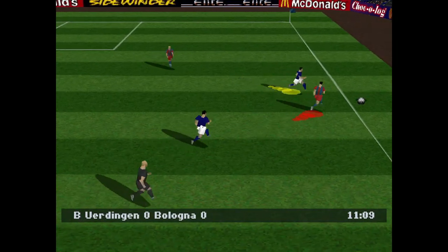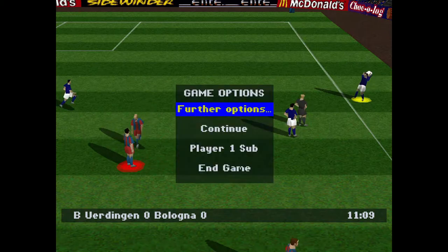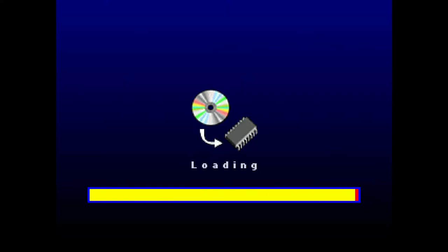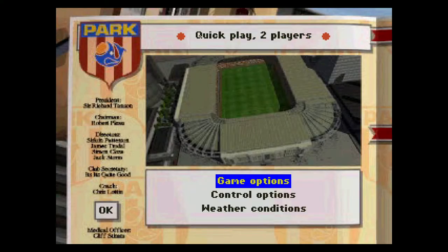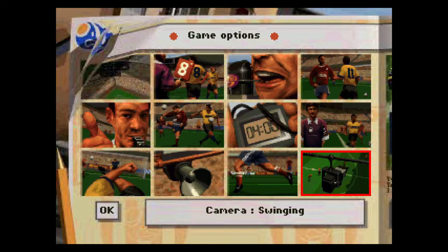I think there are actually camera views on this game, from what I can remember. You could actually change the perspective. Although weirdly, is it under further options? Because you could actually change the camera view, although we're having to go all the way back to the menu to do that. Is it under match options? Game options? Camera — yeah. Camera swinging. Ha ha ha ha!